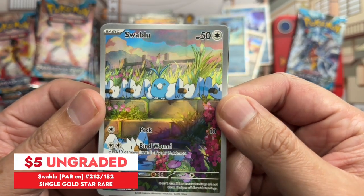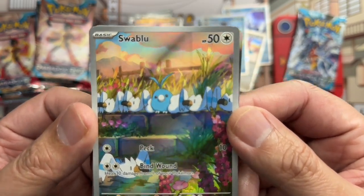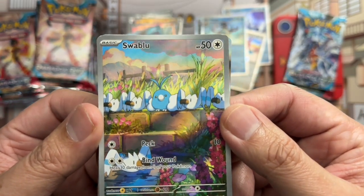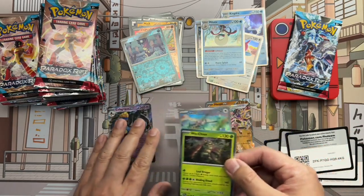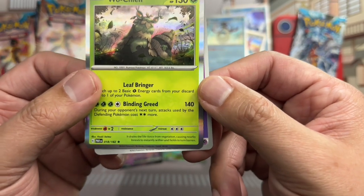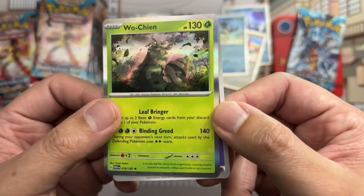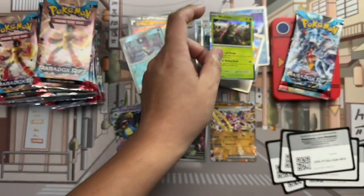Illustration rare — very cool. Swablu is cute as heck amongst the Swoblus. Very cute card; I'm going to put that front and center. Wo-Chien on the holo rare, looking like a garbage slug — I don't know if that's what it is.